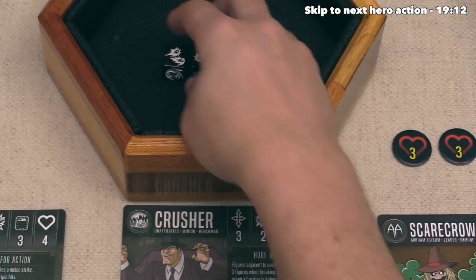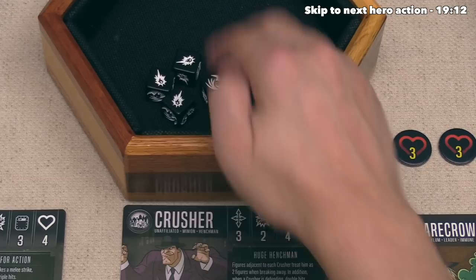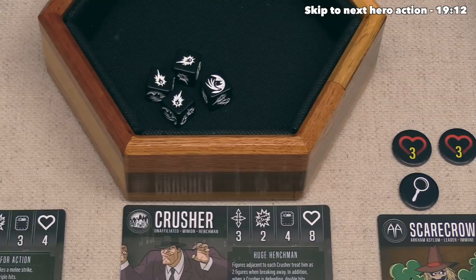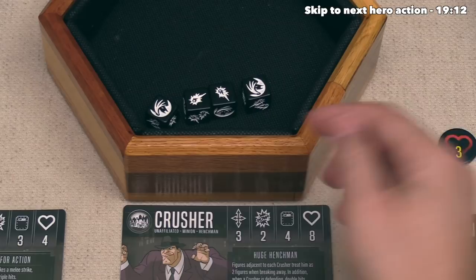The Crusher is going to defend and gets to roll four dice - they got a single block. They are once again being threatened to be knocked out, and the villain player decides to spend another focus. They only have two focus left, so this means they have one left for this whole round. They do generate one focus each round, so maybe they are burning through this a little quickly, but they don't want that Crusher to be knocked out. After re-rolling, they got one extra block. Three damage is coming in and they block two of it, so the Crusher takes one damage, bringing them up to seven - one away from being knocked out.